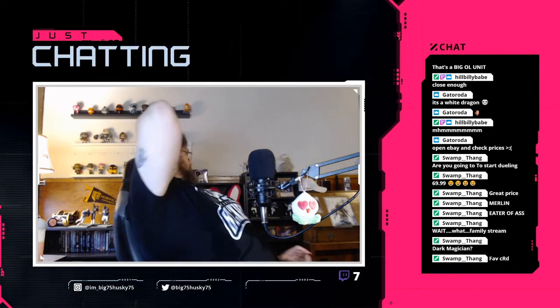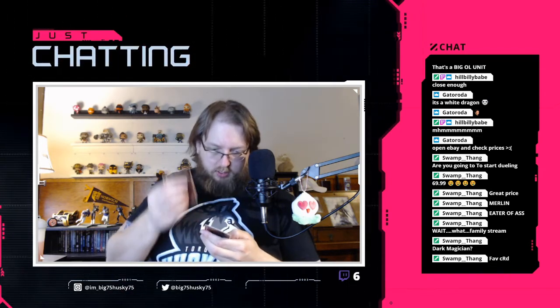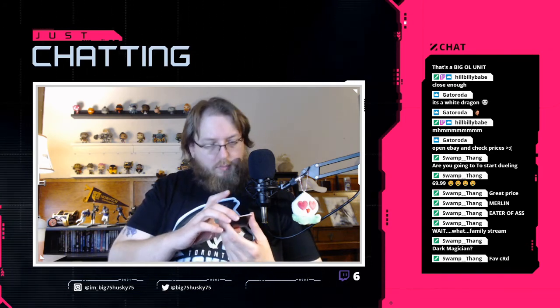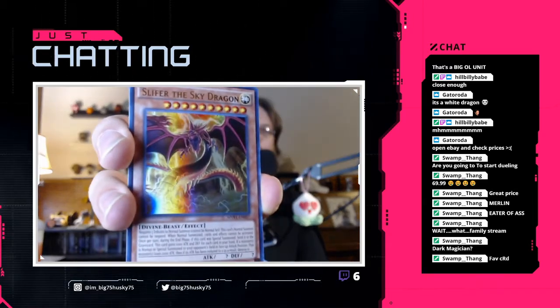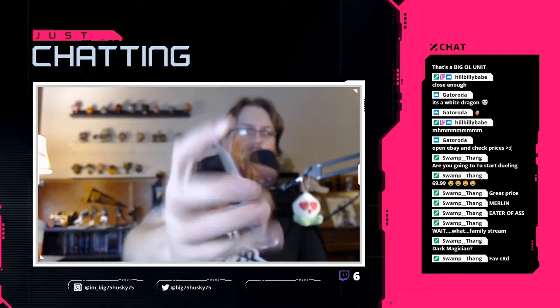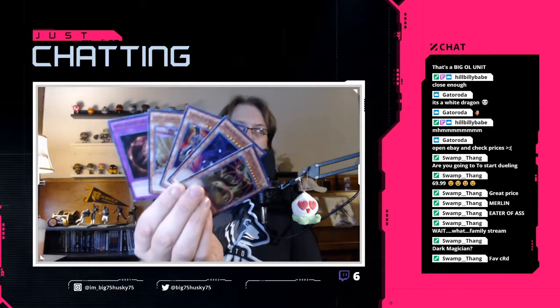We got three movie packs. Very first card - Slifer the Sky Dragon! Crimson Nova Dark Cubic Lord, Gandora X the Dragon of Demolition, Celtic Guardian of Noble Arms, and Dark Horizon. The first one we got was Slifer the fucking Sky Dragon, man! I own one of the Egyptian God cards - it's mine! And yet again all of these have the gold lettering.